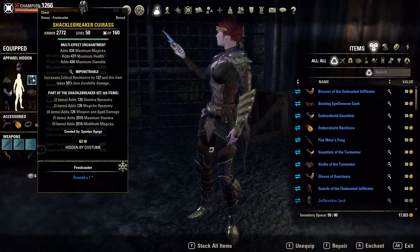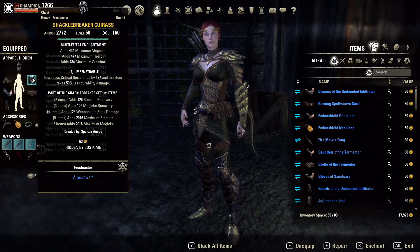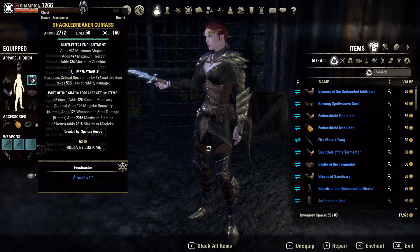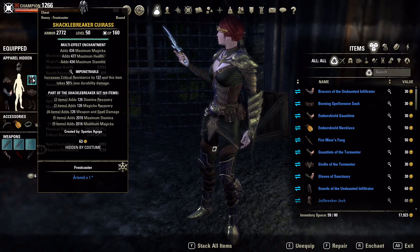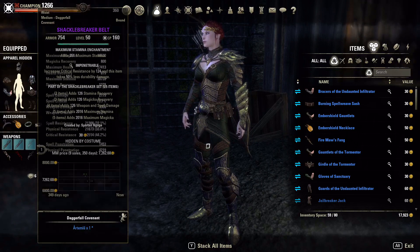Most of my pieces are going to be Impenetrable, and we're running the prismatic or multi-effect enchants on most of the armor. I might have a hodgepodge of that and just stamina glyphs right now, but if I were you I would put the multi-effect enchant on all your armor pieces for this particular build setup.